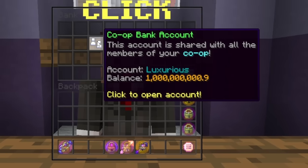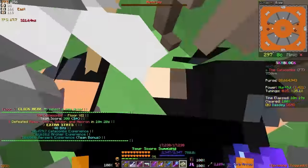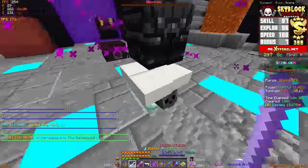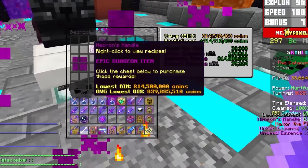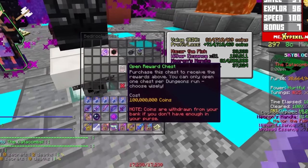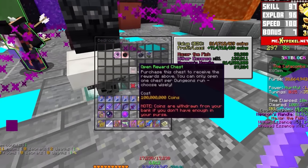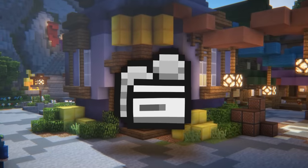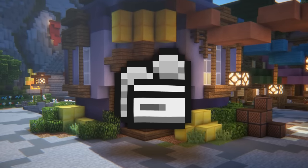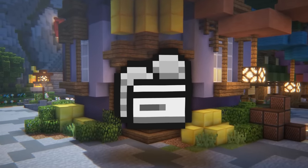It's also a good habit to keep a large sum of coins lying in your bank solely for the interest, because if you ever need to pull some money out for an emergency — such as a rare RNG drop from dungeons or a particular auction you want to bid on — having that money there as a failsafe can come in clutch in the most unexpected situations. All in all, bank interest and upgrades are a heavily overlooked part of Hypixel Skyblock, and it's something you should certainly pay more attention to when you're looking to spend some money.